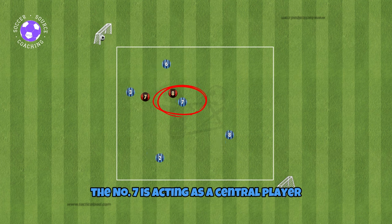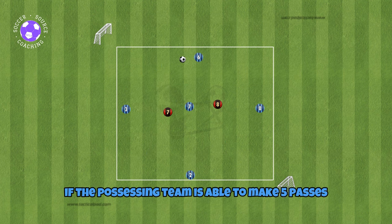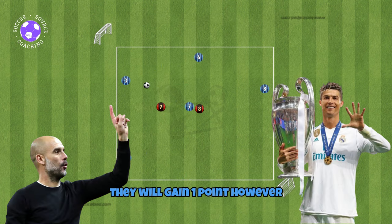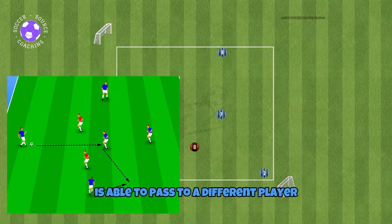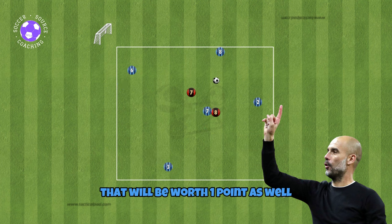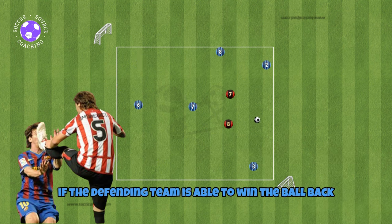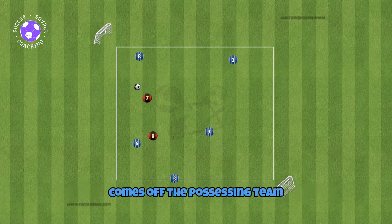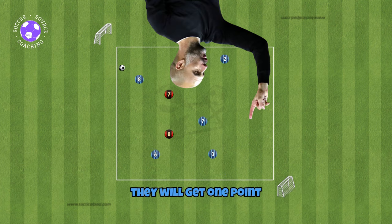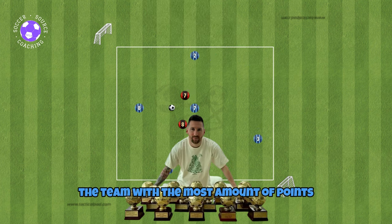In this example, the number seven is acting as the central player. If the possessing team makes five passes they gain one point; however, if the team is able to pass to the central player and the central player then passes to a different player, that will also be worth one point. If the defending team wins the ball back and scores a goal, or if the ball goes out of bounds off the possessing team, the defending team gets one point. The team with the most points wins.